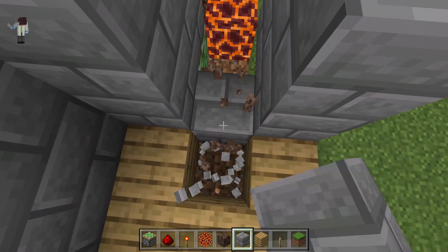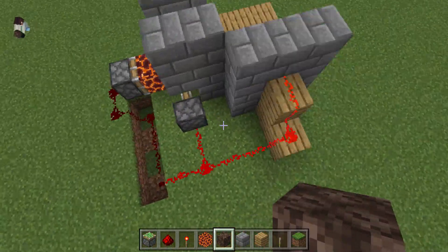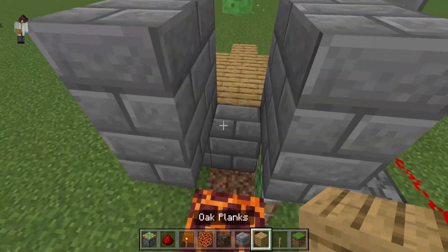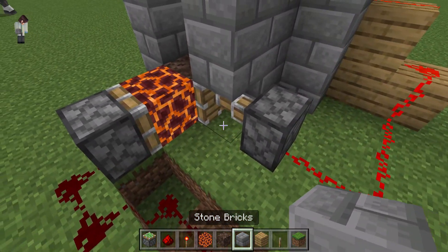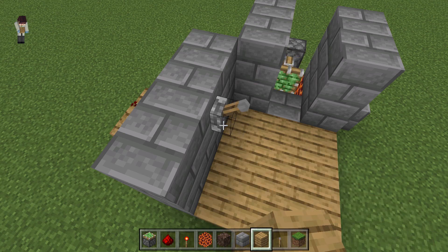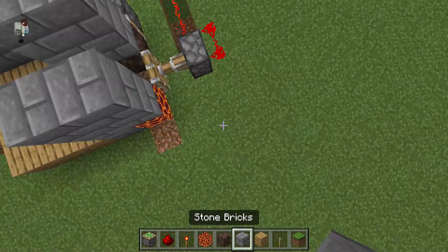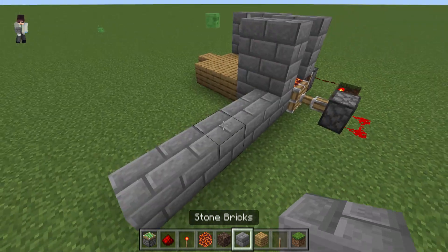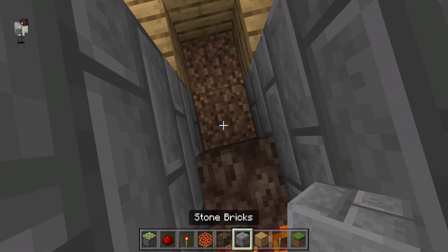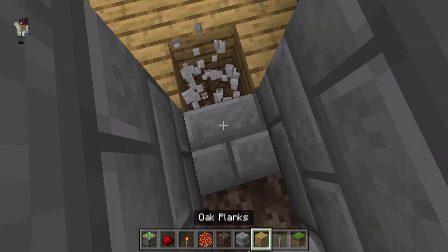It looks like I'm distorting the wall — I mean floor. I think I see what's happening, it's just pushing too much. If you want to avoid the pushing happening, you might want to make it so the wall is solid enough. If the wall's not big enough, the block swapper will just end up pushing everything. But if the wall is like this, well, it still can't push.